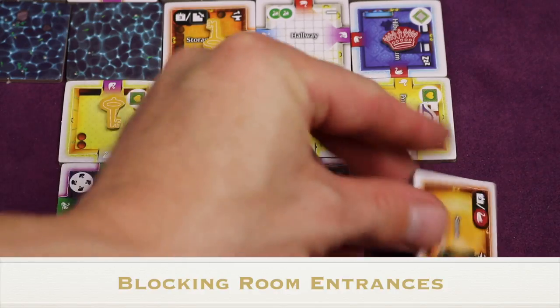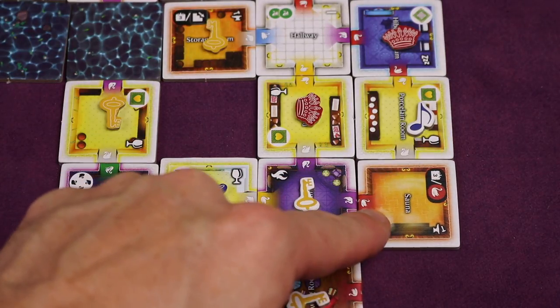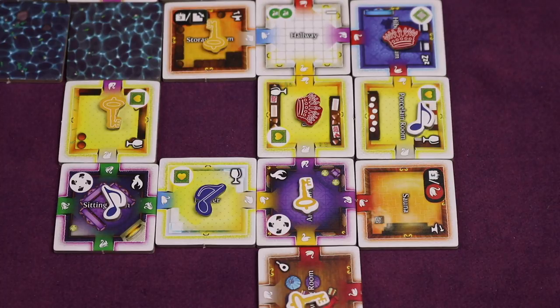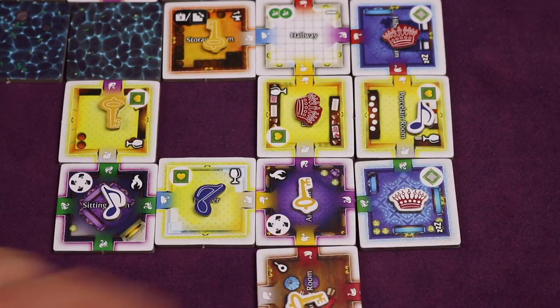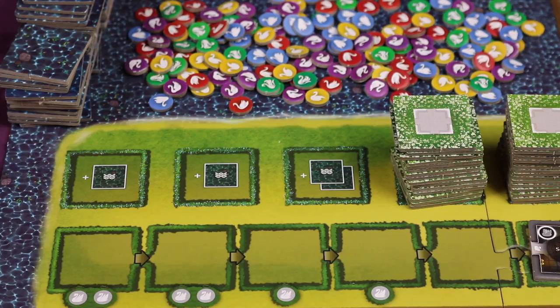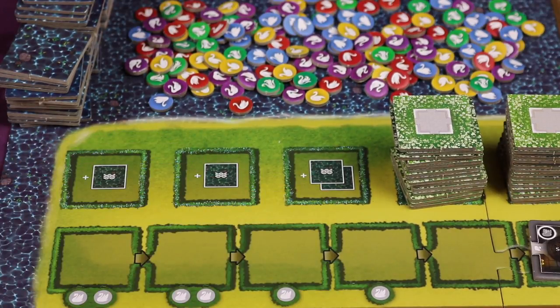Strategically, you can block off rooms — it's a legal play as long as one entrance matches — preventing a competitor from completing a room and getting its reward, making the game quite confrontational. Sometimes you can complete more than one room at a time; the active player resolves theirs first, then others in turn order. If the same player owns multiple completions they choose the order. The player who placed the tile places all the moat tiles — one per completion, so three completions means placing three moat tiles.